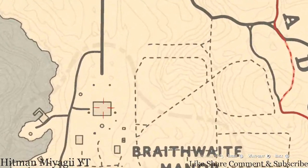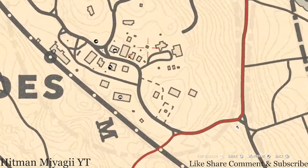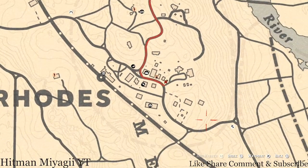Up here inside Braithwaite Manor there are two things: a family heirloom — the Jade Hairpin — upstairs at the first room to the left on the fireplace on the second floor, and on the ground floor on the dinner table there's a London Dry Gin bottle. Inside Rhodes there are a couple of tarot cards; there's also a lost jewelry item right here next to the big pile of rocks — come over here with your metal detector for a random lost jewelry piece. Right next to the sheriff's station there's a tarot card, a Six of Cups.